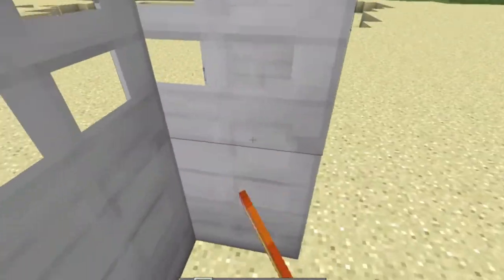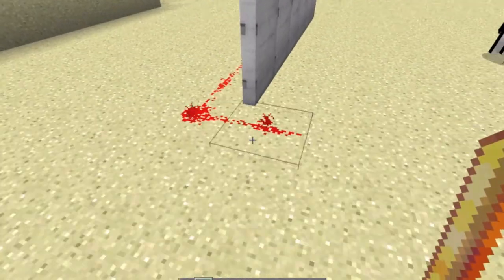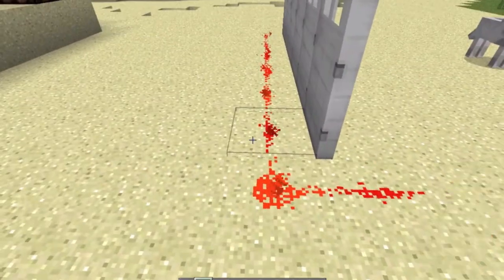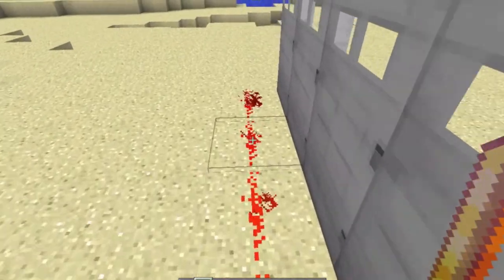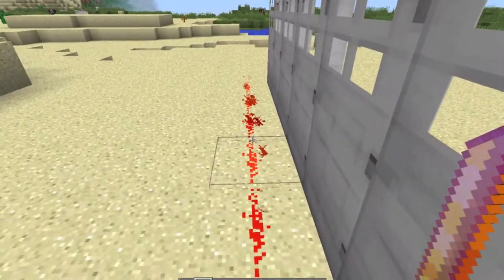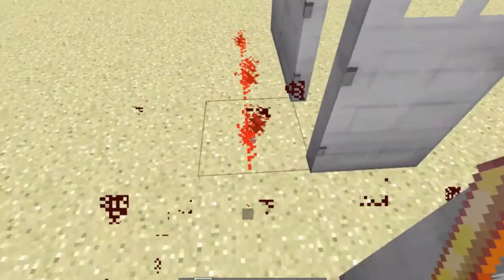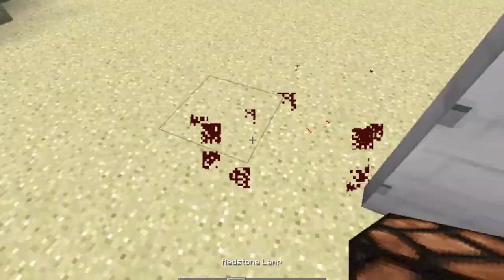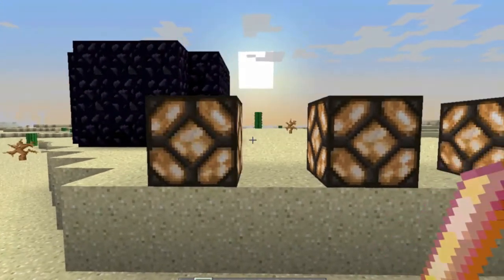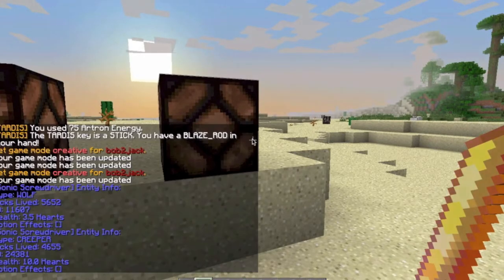It can open doors, turn redstone on and off, turn on redstone lamps and off redstone lamps. It's turning to night so I'm going to change it to day.